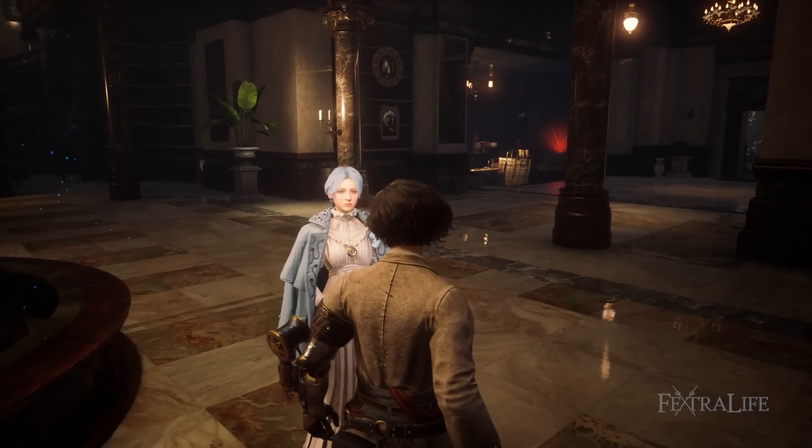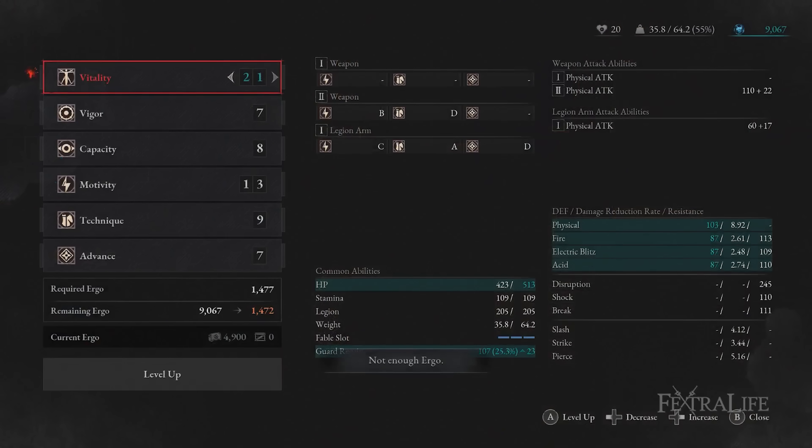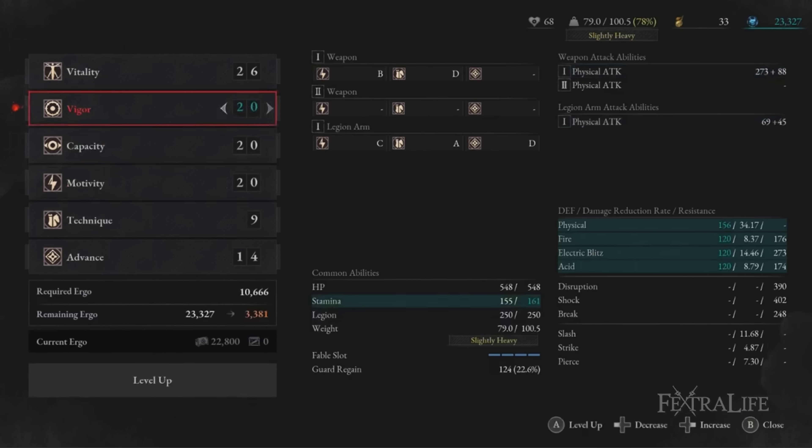As for the order in which you level: invest into Vitality for the first 10 levels, as the extra HP makes the game much more forgiving while you learn. Then for the next 10 levels or so focus on increasing weapon damage, which will either be Motivity or Technique or both. For the 10 levels after that, level Vigor to get the extra stamina necessary for this stamina-hungry build.